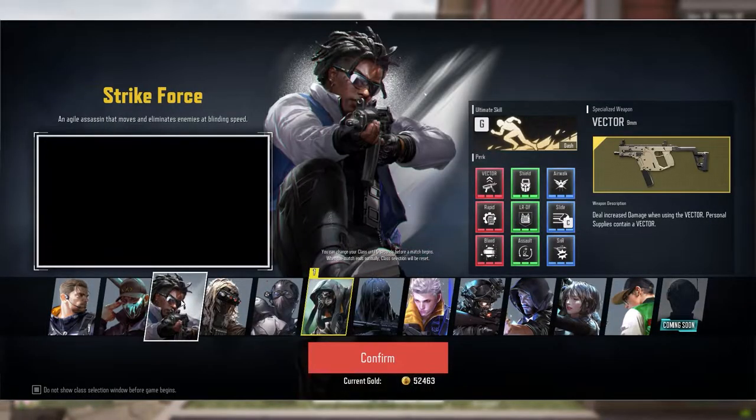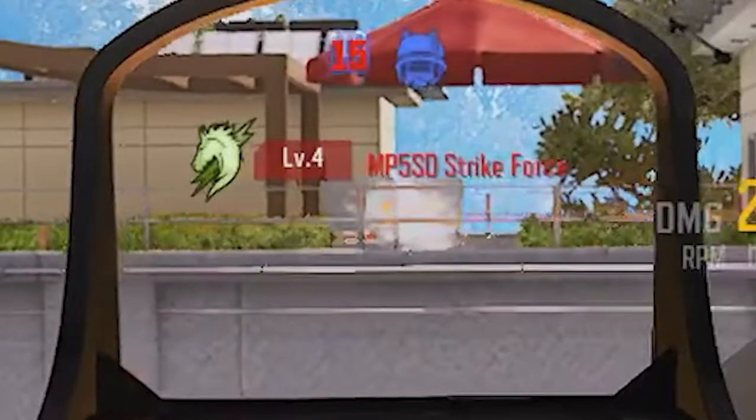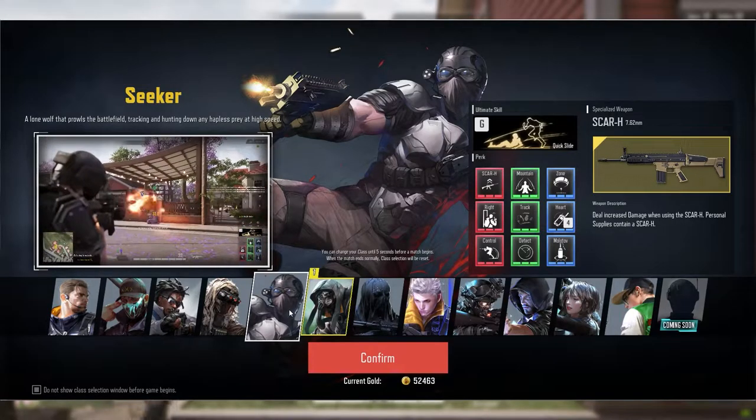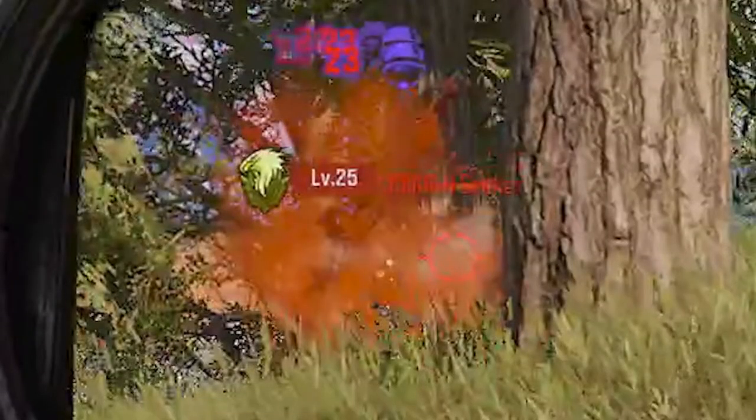Followed by Strike Force, which is a green horse with a lightning bolt type deal going on behind it. Sniper's class emblem is actually pretty straightforward — it's going to be a guy with a crosshair on it. Now Seeker's emblem is actually going to be a green eagle.